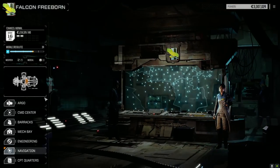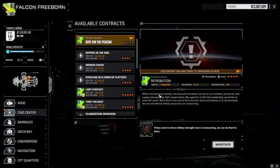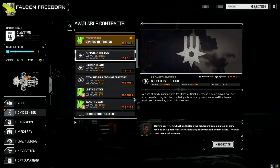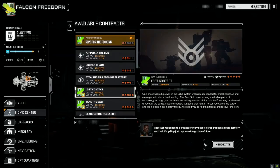Let's have a look at the contracts. We've got Lost Contact and Take the Bait at five skulls. Lost Contact is a recovery mission — they're holding some stuff in a nearby facility, so we've got to go recover the item and get it back. Right after that, we'll nip it in the bud — it's a three-and-a-half skull contract for our secondary lance, an ambush convoy mission. They're moving mechs overland, so we're ambushing a convoy of mechs — should be interesting.